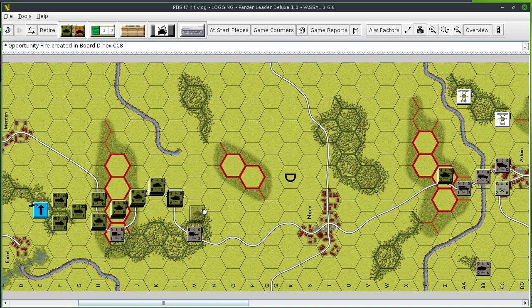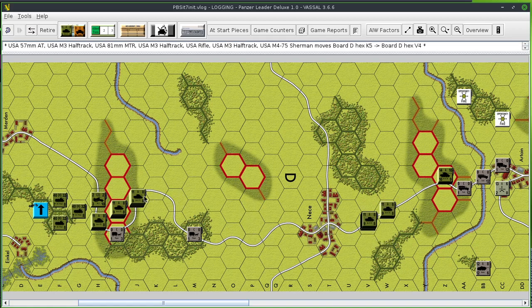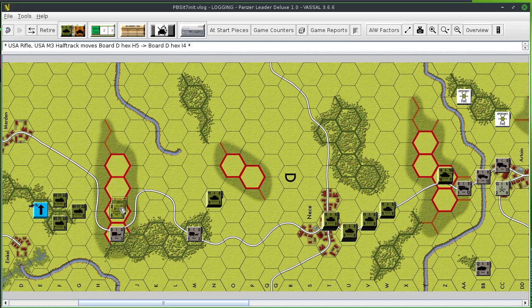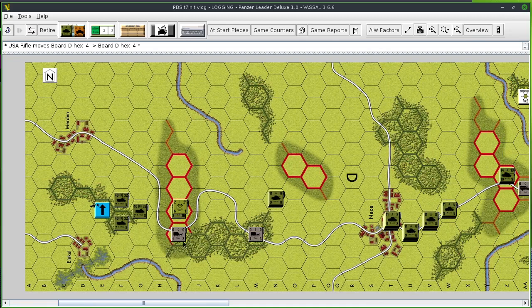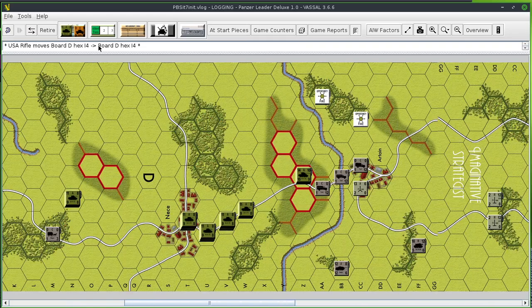Now the game opens up and I can move Americans more forward: one, two, three, four, five, six, seven, eight. The other one falling right behind. This guy goes one, two, three, four, five, six, seven, eight. And here's one of my cleanup crews — unload. I'll just have that one guy take care of both those carts. That's it for American Turn 2.